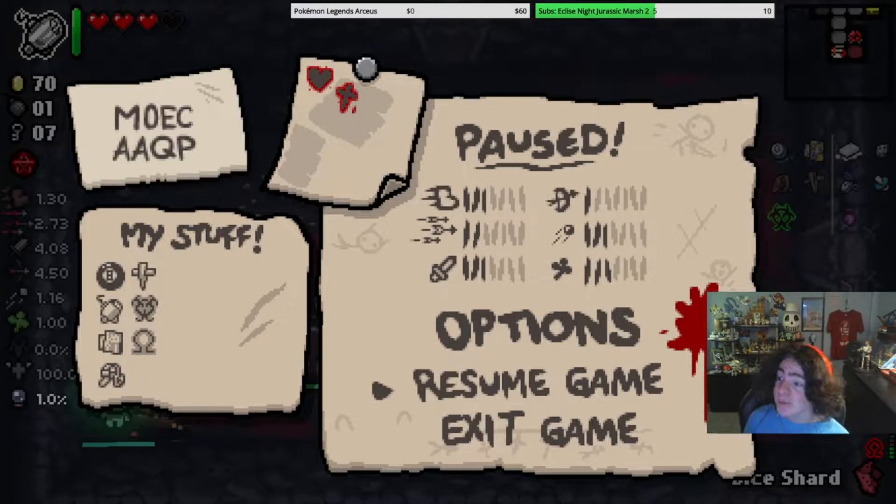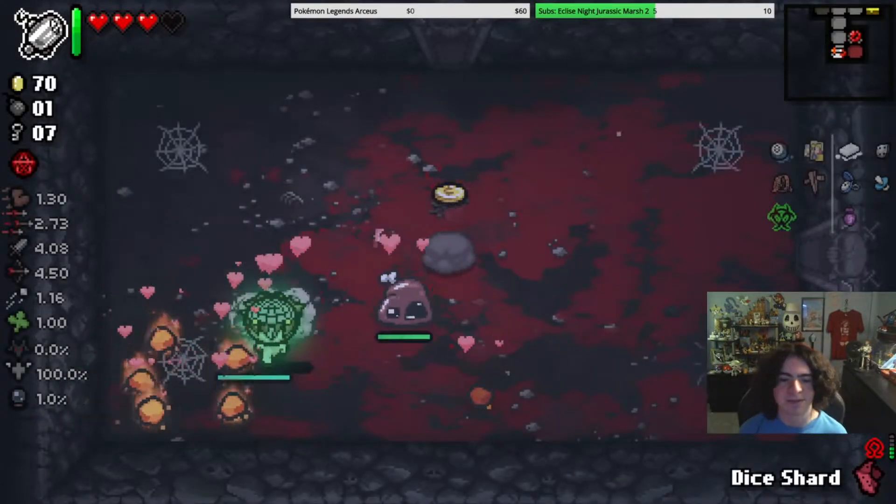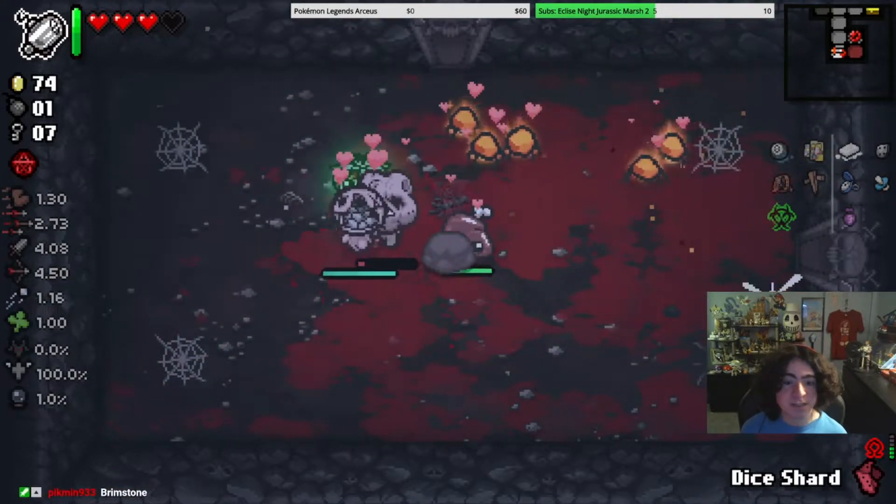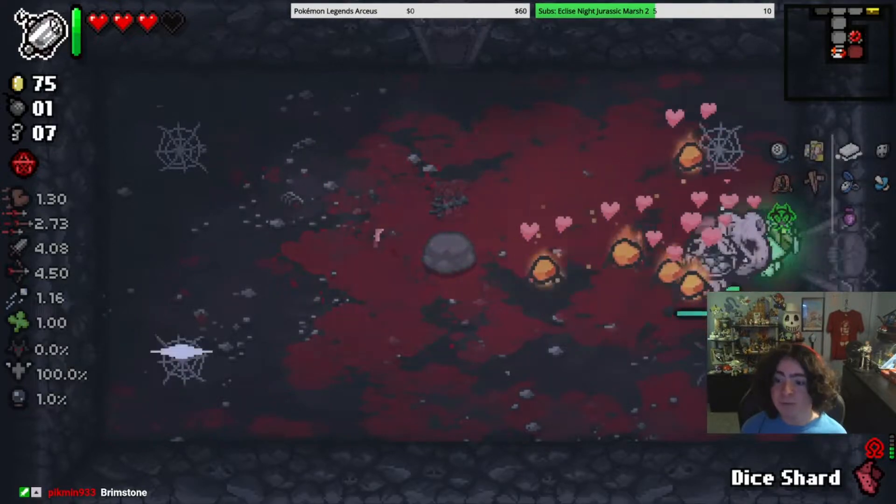So you could go in there and find an ultra secret room — you could find Mom's Heels because that's red. But you can also find Brimstone because that's red. You can find Sacred Heart because that's red. You can find Money equals Power because that's red. Every red item in the game is in ultra secret rooms. And because we're Tainted Lazarus, we get two of them.